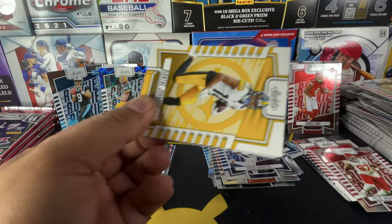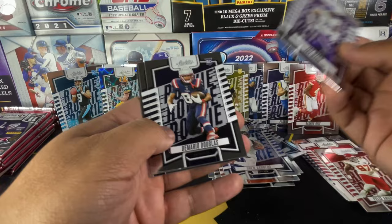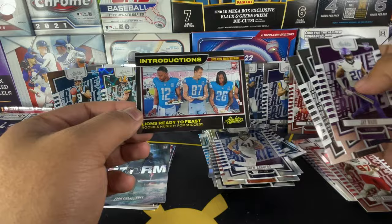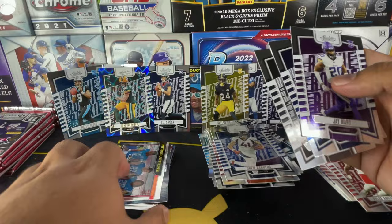You've even got decent defensive players — I'm looking at Joy Porter Jr. Obviously that's biased because I am a Pittsburgh Steeler fan. Demario Douglas, Michael Mayer, and Lions Ready to Feast — this is a rookie card of all three rookies: Jameer Gibbs and Laporta. That's a pretty cool looking card.